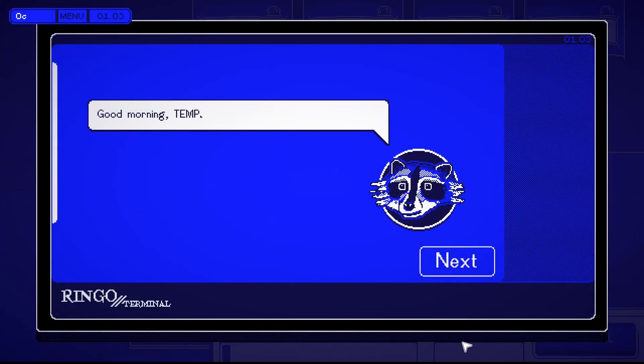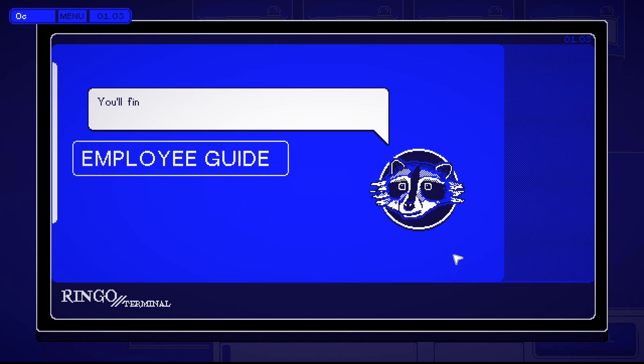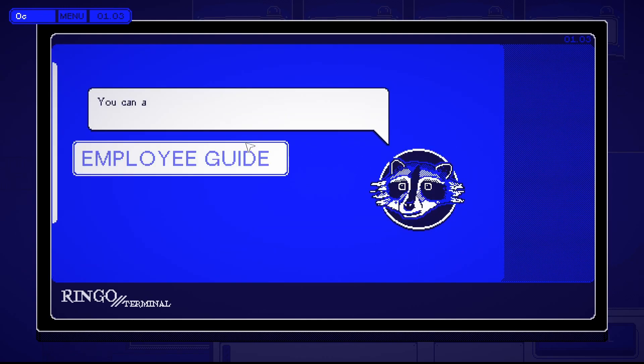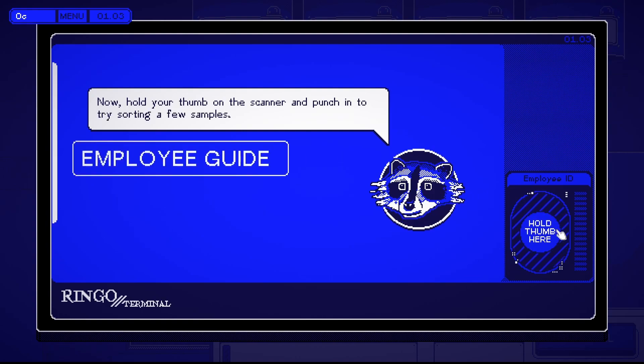'Good morning temp, thanks for filling in at such short notice. Since you haven't worked in the genome sector before, here's a quick overview — you'll be sorting samples based on physical characteristics, drag them to the correct tubes. You'll find details in your employee guide.' So alpha is a triangle, beta is a circle, delta is a V, and zeta is a line. You can always review your guide during your shift by clicking the terminal button at your workstation.